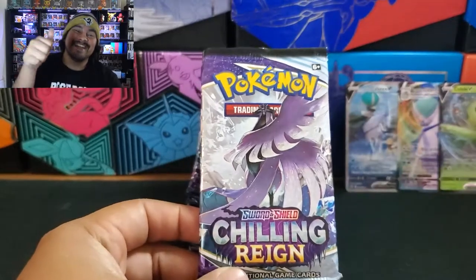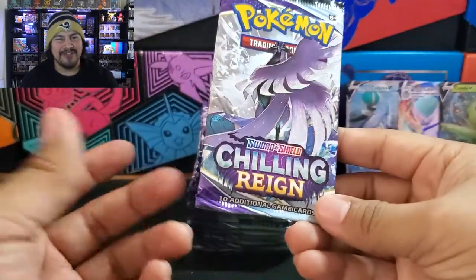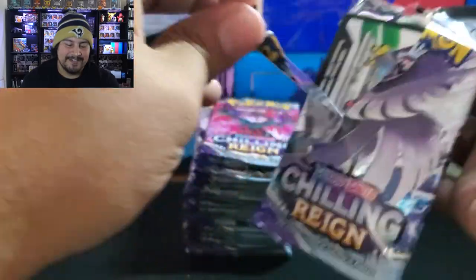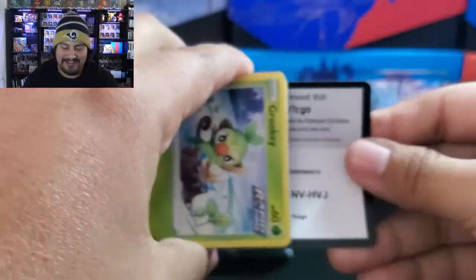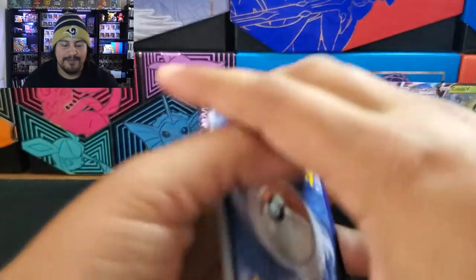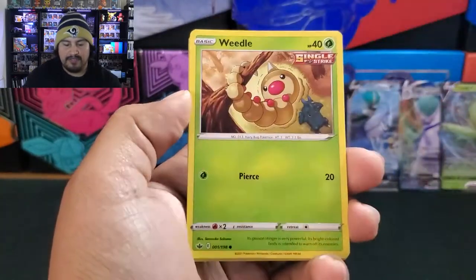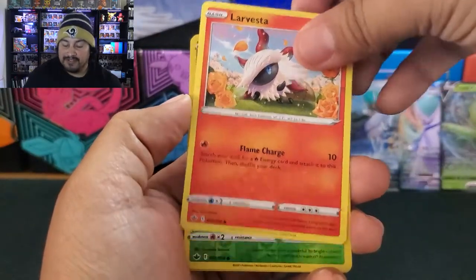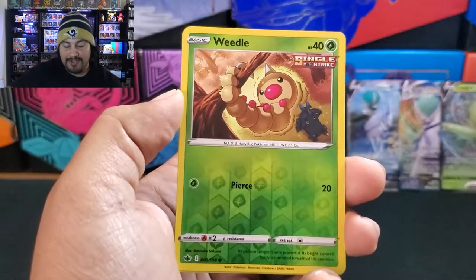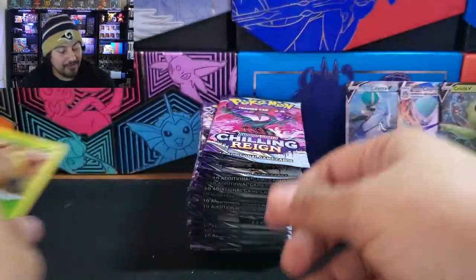Starting with an Articuno pack. And actually, if you made it this far in the video, make sure to hit the like or dislike button. Thank you guys so much, and subscribe if you're new. Something in this pack — let's see. Steel Energy, Dynatree Hill, Steeny, Karen's Conviction, Grookey, Weedle, Farfetch'd, Castform, Larvesta. Reverse is a Weedle — we got the strong Weedle. And a Hollow Thunderous — that is our fourth holo.